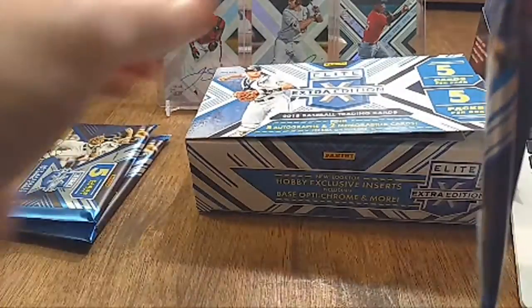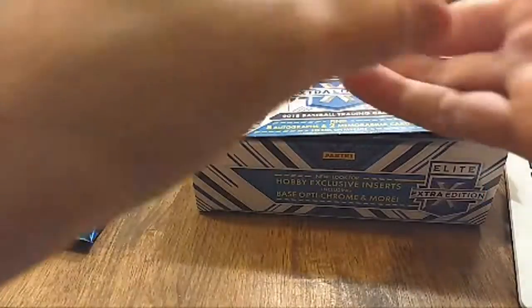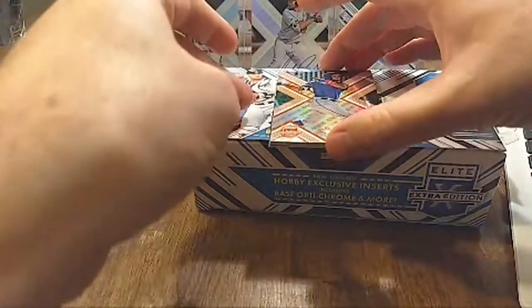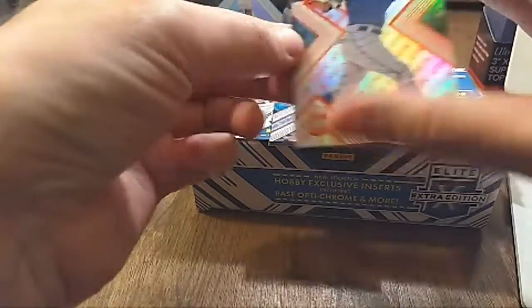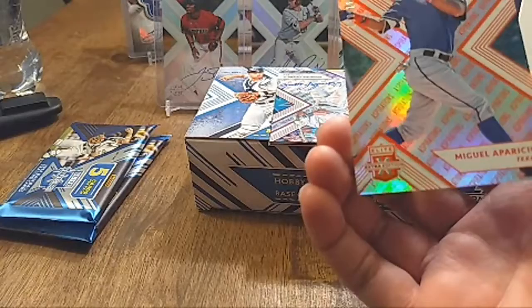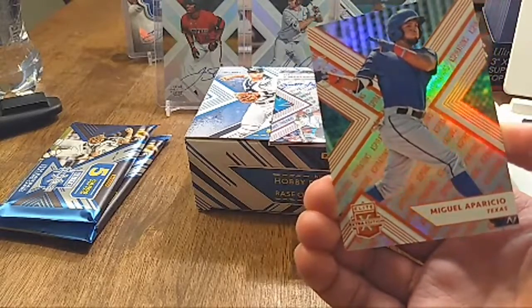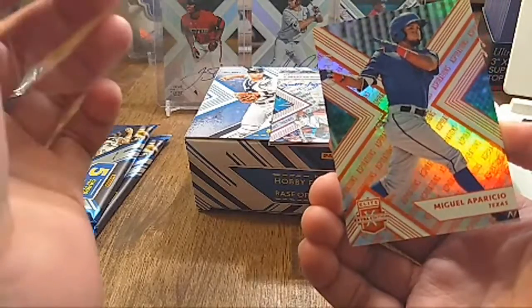We got three packs to go — this one's very thin so no jersey cards in here, but some pretty cool stuff so far. Top card is going to be — wow, whoever gets this next card is going to be very happy — Miguel Aparicio, numbered 30 out of 100 for Texas.